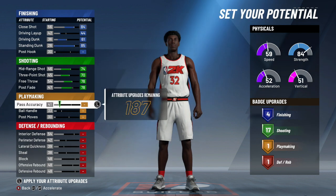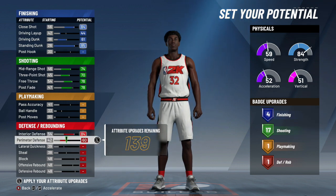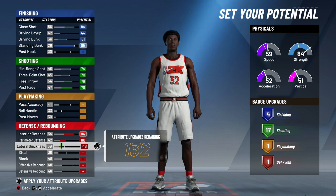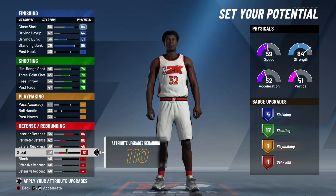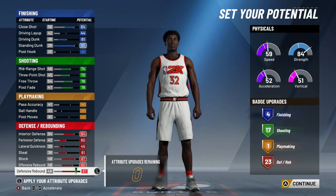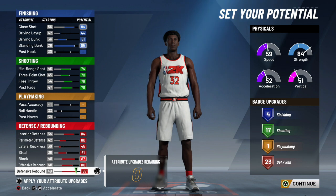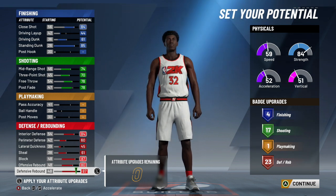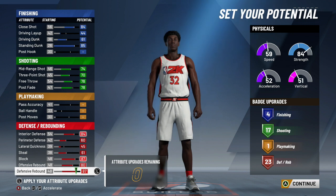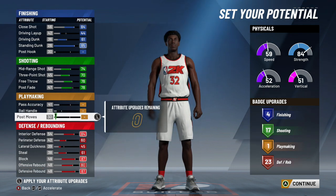That gives you 4 finishing badges, 17 shooting badges. Don't put anything into playmaking — there aren't many good playmaking badges for centers. Then max out the defense: interior defense maxed, perimeter defense at 60, lateral quickness at 45, steal at 61, block maxed, offensive rebound maxed, defensive rebound maxed. That's 4, 17, 1, 23. These finishing badges are important because they allow you to score inside too, not just spot-up shoot.